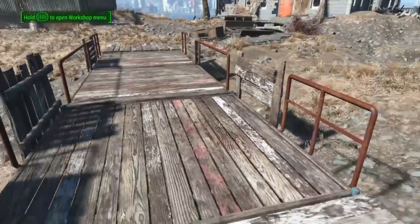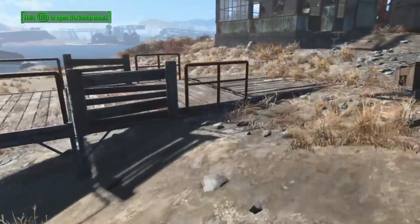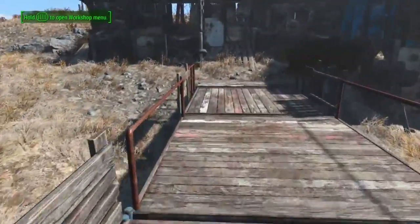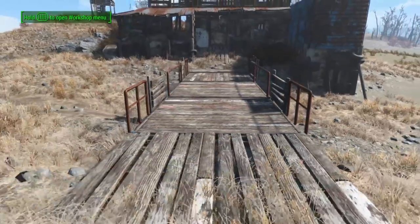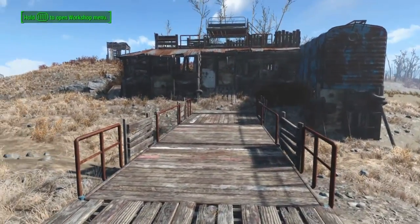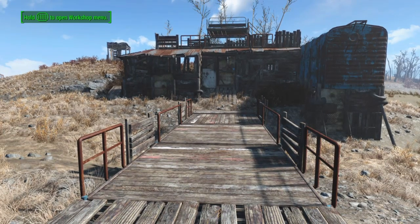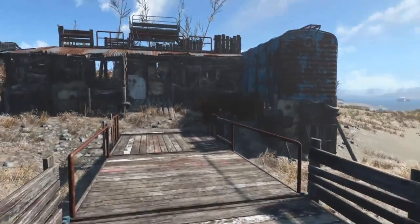I've done it with the bridge as well — I should have maybe focused on that first. With the exception of the actual bridge surface you walk across being a bit samey, just mixing up the railings, for example, kind of breaks up the monotony a little bit, even with the same material, let alone the same kind of surface area.